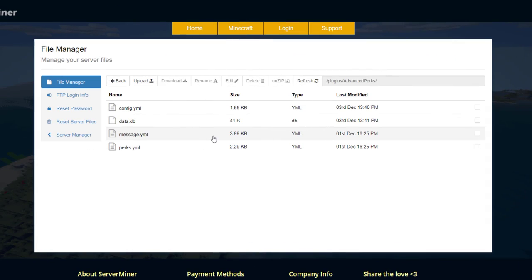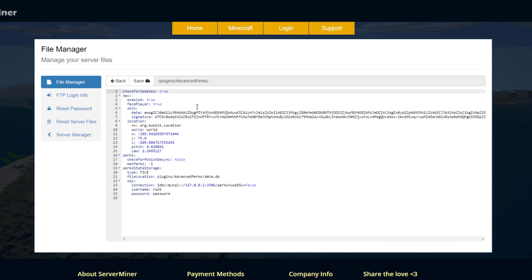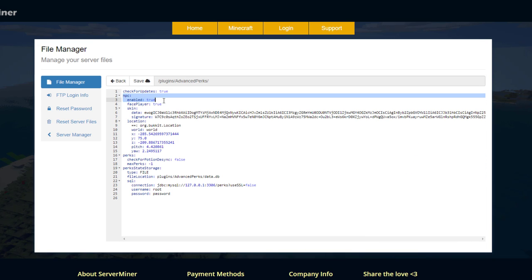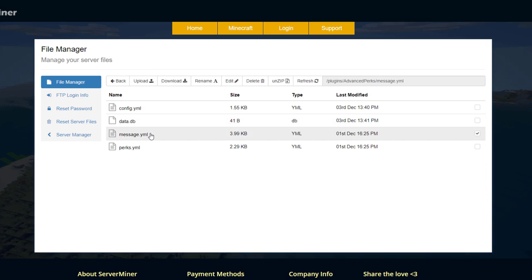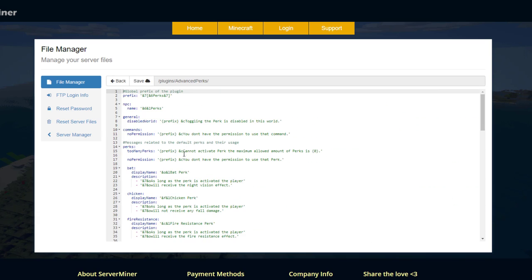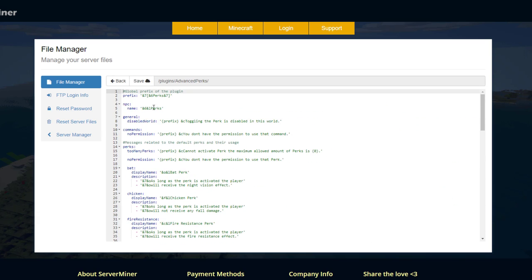Here we are in the SM panel control panel and as you can see there are three YML files. There's really not too much in the config. Up at the top we've got settings about the NPC — whether it's enabled, uses a particular skin, and the location — then a bit about the perks and how data is stored, so you don't really need to edit anything in there. You've obviously got the database, and the messages.yml which covers everything that pops up in chat, plus the NPC name and the prefix used in chat, which you could change if you wanted.